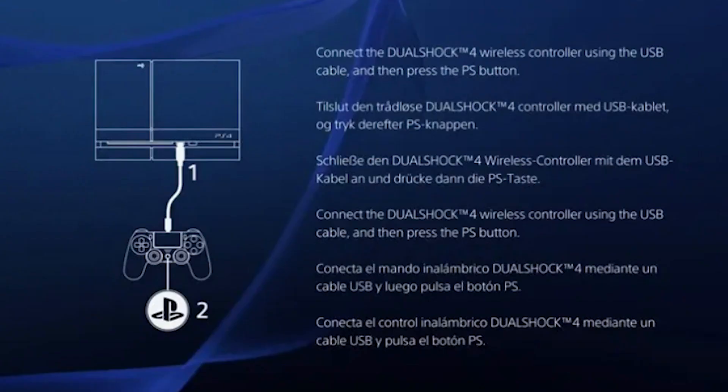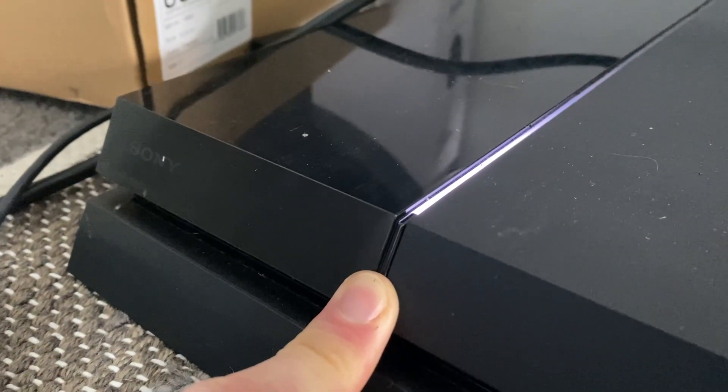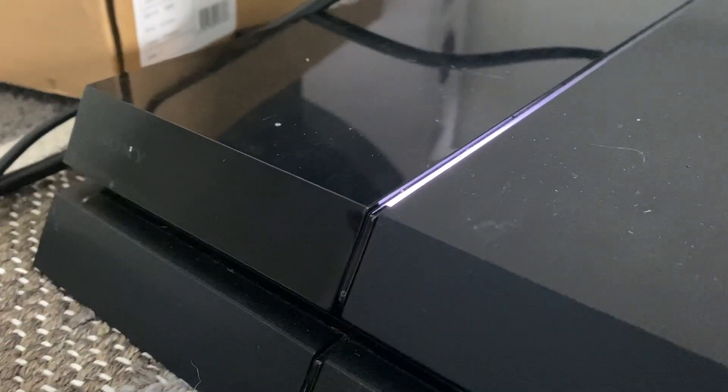Once the PS4 has finished the initialization process, the console will reboot again. When it turns itself back on, you'll see the PS4 setup screen. This screen instructs you to connect the DualShock 4 controller to the PS4 console via the USB cable to continue. If you see this screen, the initialization process completed successfully and your PS4 is ready to be sold. At this point, press the power button on your PS4 until it beeps to shut it down. Now you're ready to pack up your PS4 and sell it.